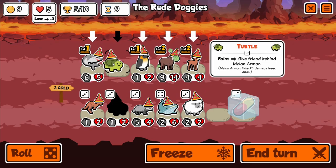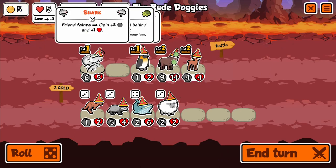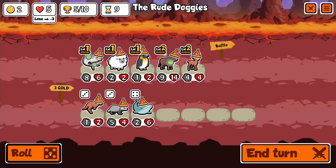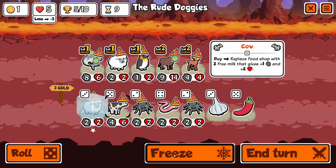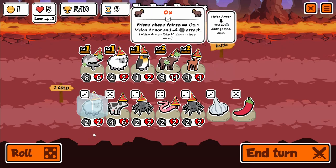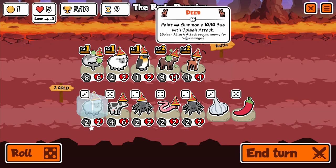Yes it works! Pill the turtle — which gives him melon armor, making him a freaking tank. Then bring in the ram, roll, freeze an extra ram, freeze a cow. Or do we just go all in on everything else? When he dies, he spawns a 10/10 boss — it doesn't get better than that. So perhaps having extra rams to make our shark insane is not the worst thing in the world.